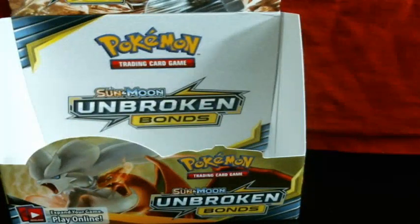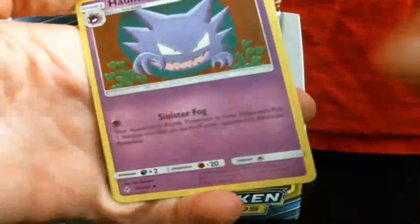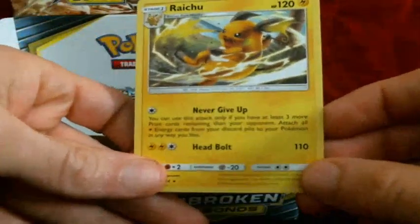Last card, last pack of the box. We've got Caterpie, Clefairy, Poliwag, Eevee, Flowsie, Eevee, Energy, Wartortle, Gloom, Haunter, Reverse Golbat, and Raichu — Never Give Up. That's a funny name.